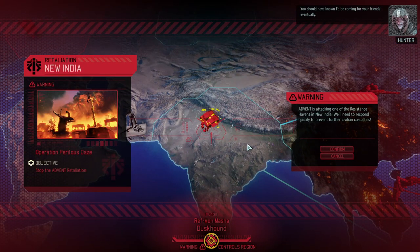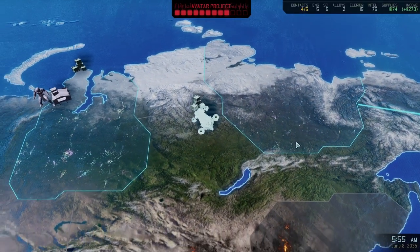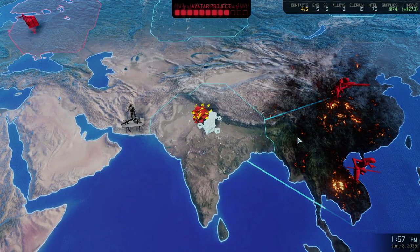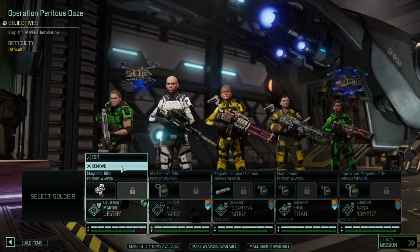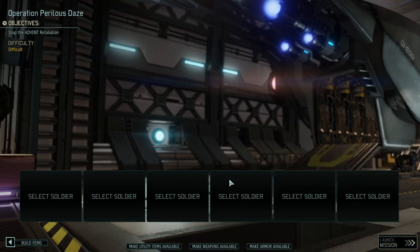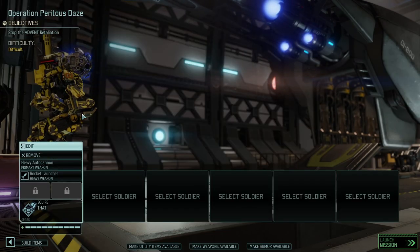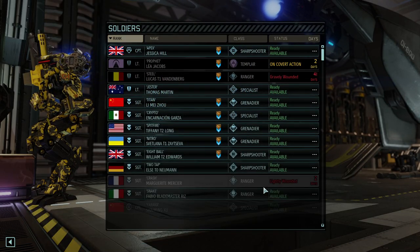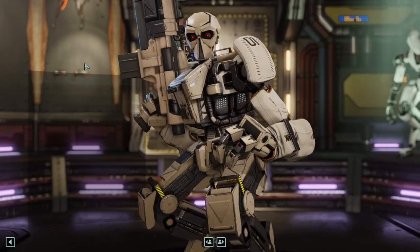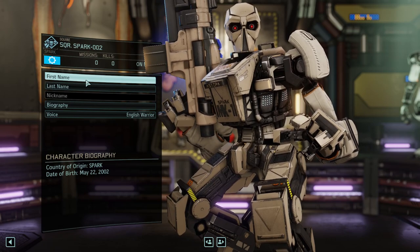Oh look at that — stop an Advent Retaliation Mission! TapCat will have fun with that. I absolutely love Advent retaliation missions. Let's see if we can find something that makes it interesting for him — what type of team do we want to give him? For starters, I think it goes without saying that we will run a bit of a robotic thing. We'll name the first one 'Take That' and the other one 'Take Two'.